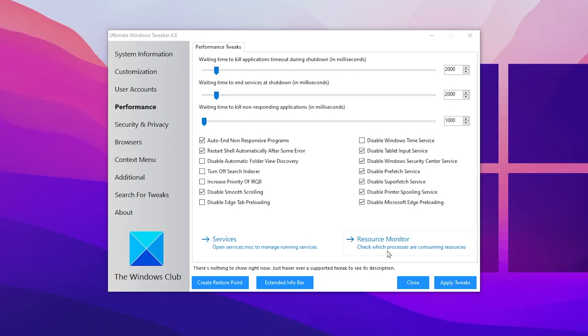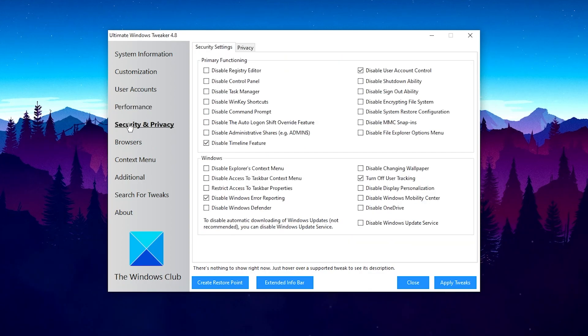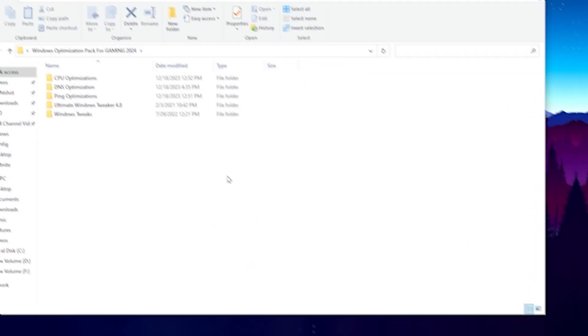Next, go to Security and Privacy and follow the same settings shown. Go to the Privacy tab and disable telemetry, disable and reset advertisement ID, disable handwriting data sharing, and follow all these settings. After that, hit Apply to apply all these tweaks on your PC.